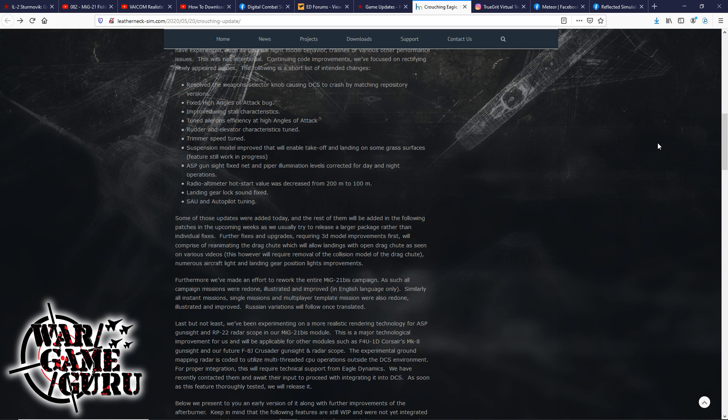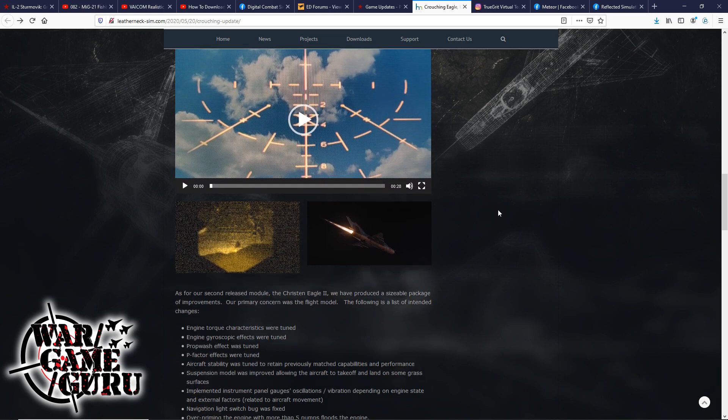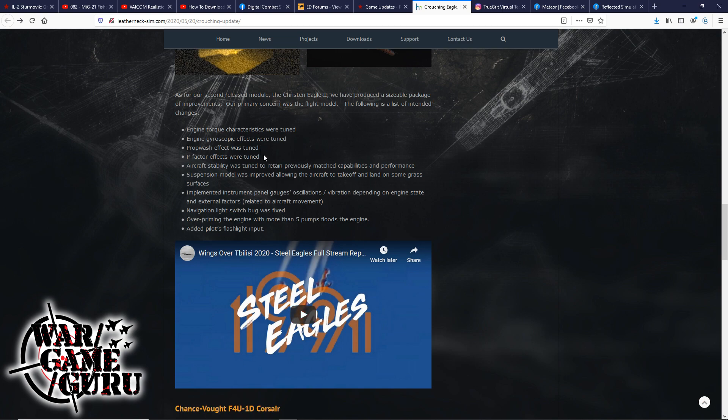They mention that some of these updates were added with the recent open beta update for DCS that also included support for the supercarrier, while a lot of this stuff is still coming soon. For their second released module, the Kris Eagle 2, they've produced a sizable package of improvements. The primary concern was the flight model. Some of these changes are in the recent open beta update and some are still forthcoming.